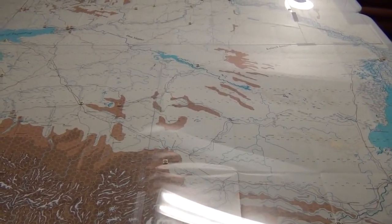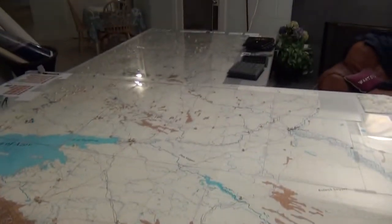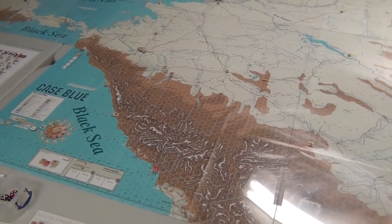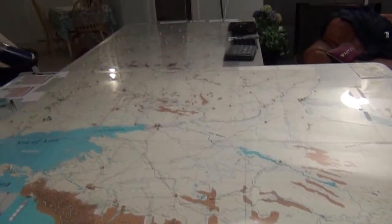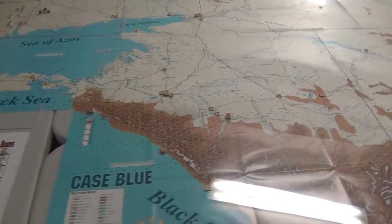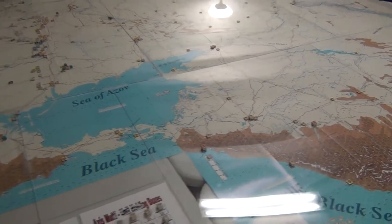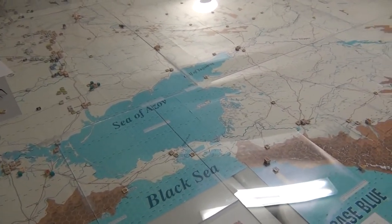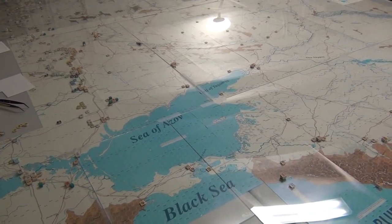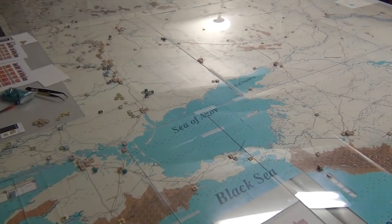So this is the German offensive into Russia, all the way from Moscow up there, down to the oil fields near the Caspian and Black Sea. Case Blue is the southern portion, while Guderian's Blitzkrieg 2 is that northern portion. This is part of the Operational Combat Series — campaign games meant to be heavy in simulation but have mechanical simplicity. While it has a lot of rules, none of them are convoluted. They wanted to make this a playable monster, and it is a monster — and perhaps playable.